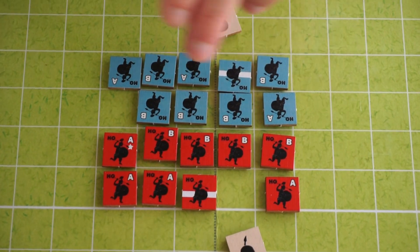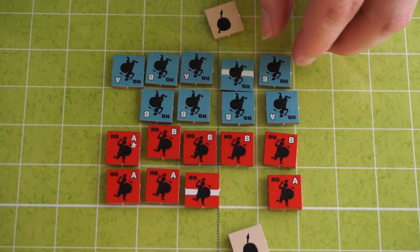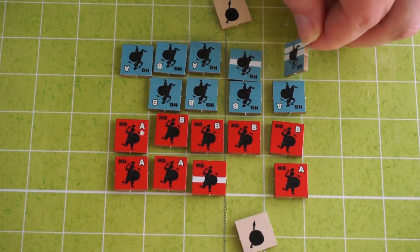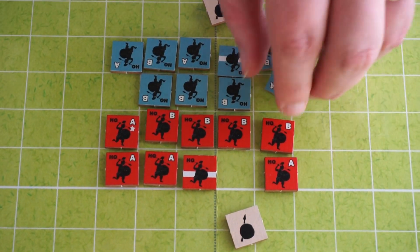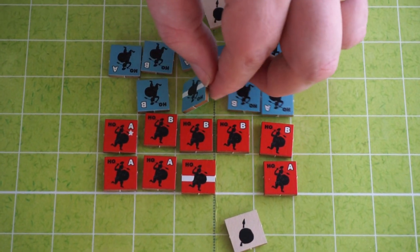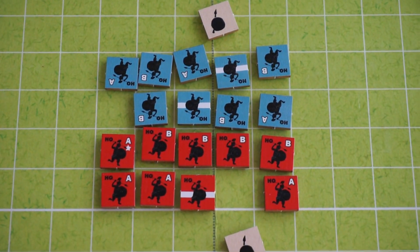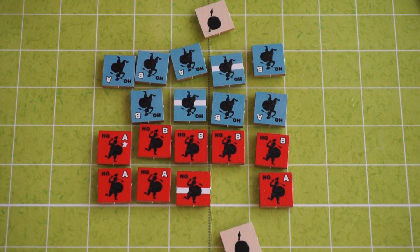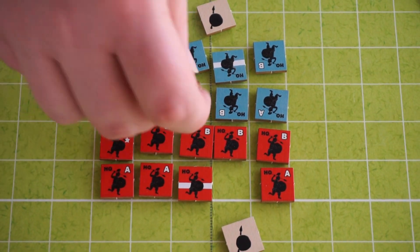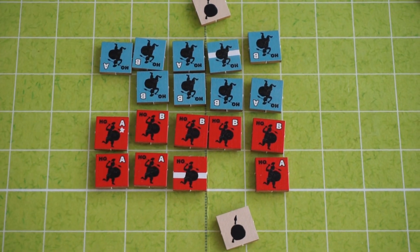Each of these individual units can be fresh or it can be exhausted. When it's exhausted, it's flipped over to the side with a strike. An exhausted unit cannot move and cannot fight. It can try to rally, flip back up to its full strength fresh side where it can do things, but it can't do anything else.